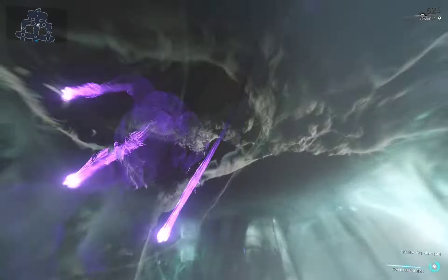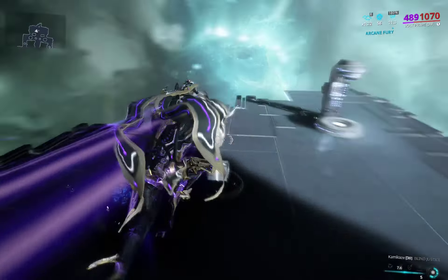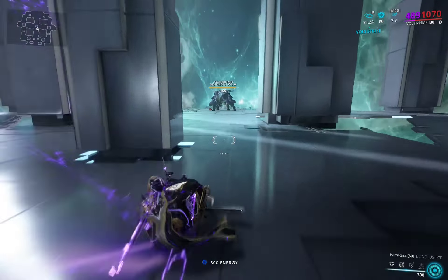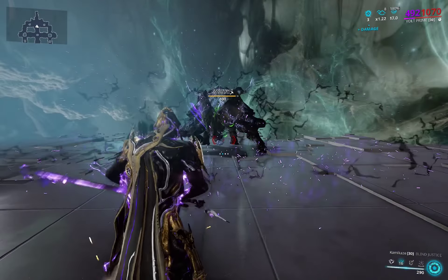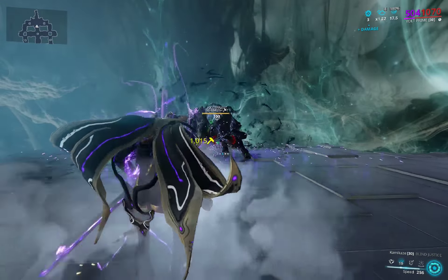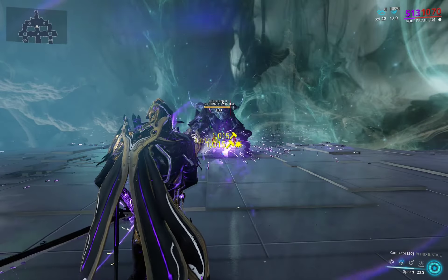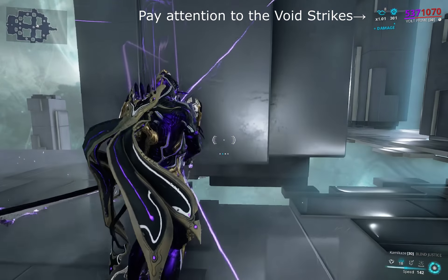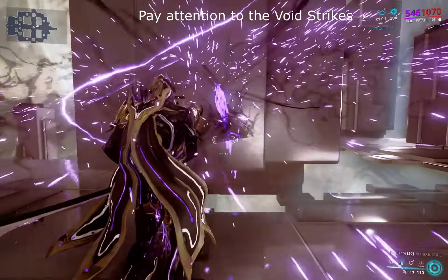This pro is rarely relevant because people have a hard time hitting the Eidolon if it moves. Same goes for Necramech users — the mechs can move the Arquebex, but can't move from its spot, whereas Exodia Contagion can't move the projectile, but can move the Warframe to another angle. This pro is useful in some cases, which are rare, but it's still useful. Pro number 3 is the best pro yet: you will not lose a single Void Strike, even at range.